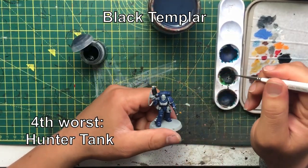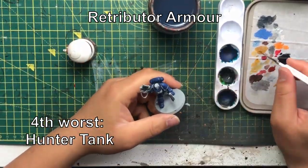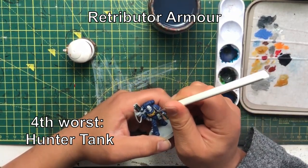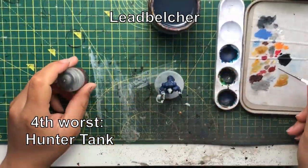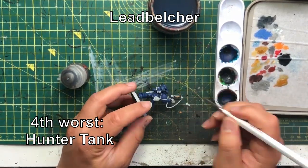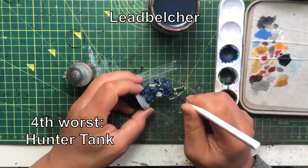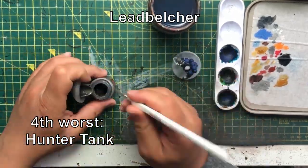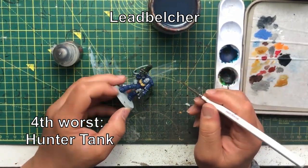Fourth worst: the Hunter Tank. The Hunter Tank has had a bit of a bad rap since it came out in 2013, and very little over the years has improved its reputation. The Stalker at least has weight of fire making it useful against non-aircraft, but the Hunter only has one shot and is at its best shooting vehicles in the sky — aircraft. Not everyone has aircraft, making its use very situational. Unfortunately, for 9 games out of 10, you're going to struggle to find much use for it.